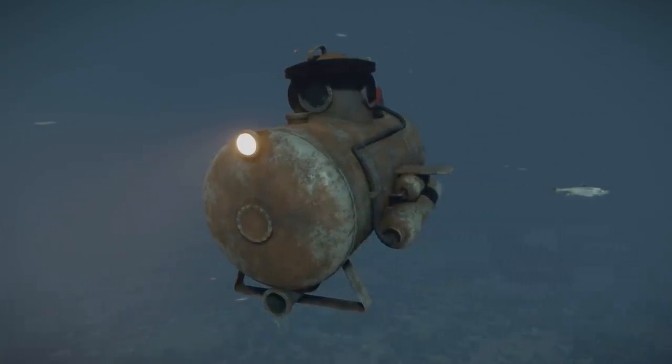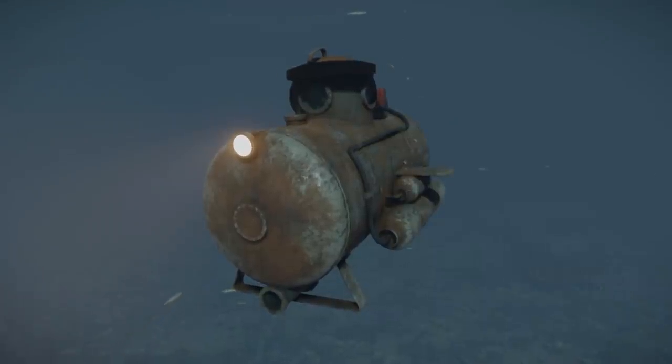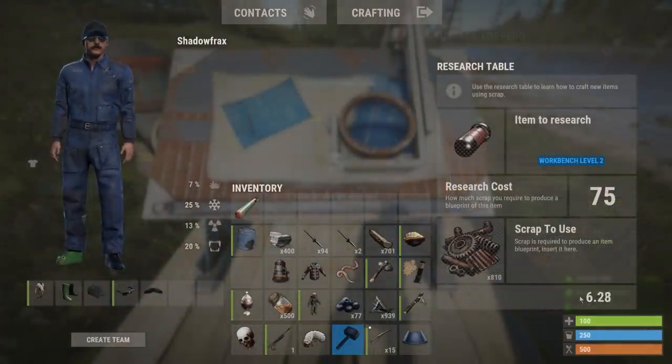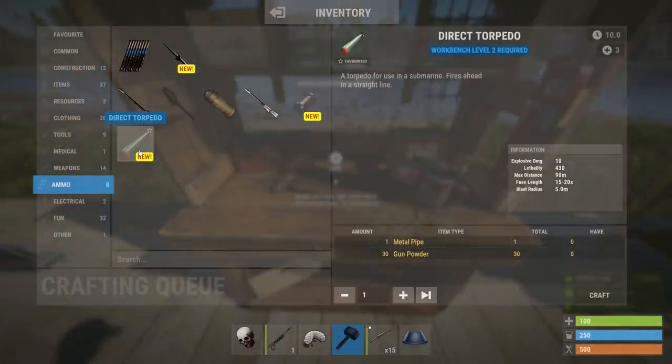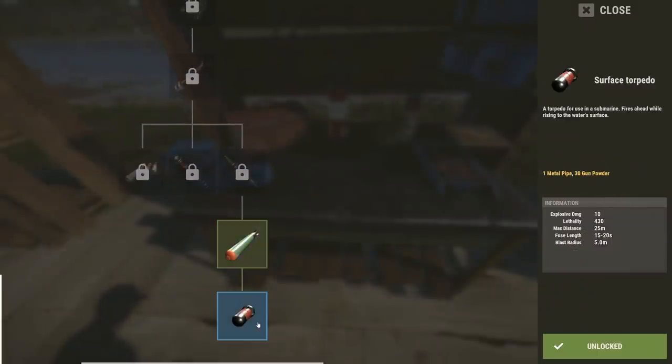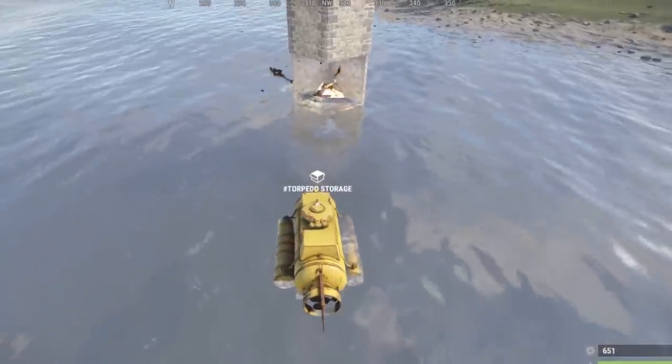Subs now decay at the same rate as boats, and if they're kept indoors and not in deep water they won't decay at all. You can buy torpedoes from the boat seller at the fishing villages. They can be researched for 75 scrap each and crafted at a level 2 workbench for 1 metal pipe and 30 gunpowder a pop. Plus you'll also find them on the level 2 tech tree at the end, just past HV rockets.